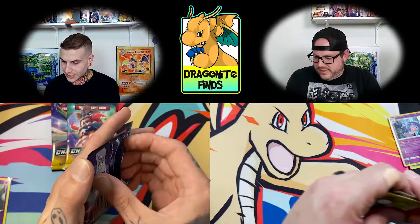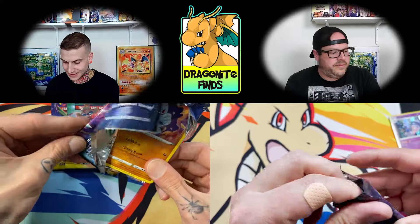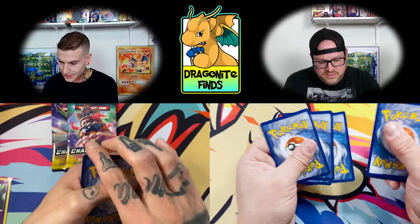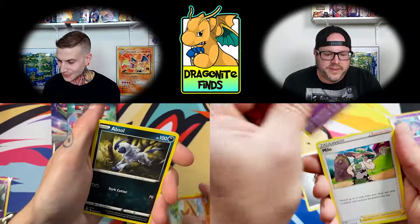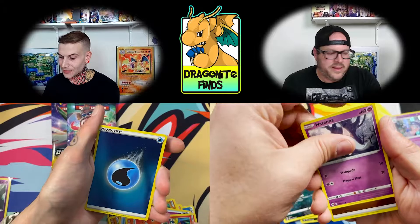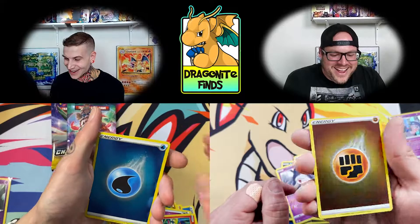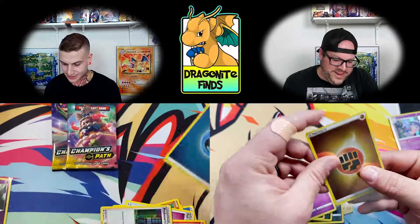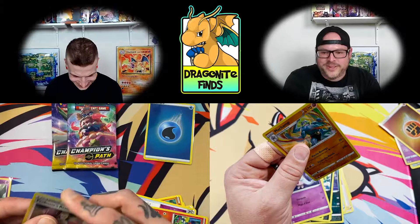Double V, second pack. I'm waiting for something — Tony, you gonna pull another rainbow? There's something in here, I think it's a rainbow Zard, I'm hoping so bad. Trainers, full picks. I got the reverse energy and I got one too. No winners there — that's alright. Everything shiny going into a sleeve. That fire energy is super shiny — the color was sticking out, the green one was a little dull.